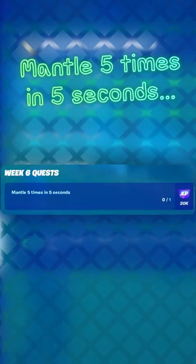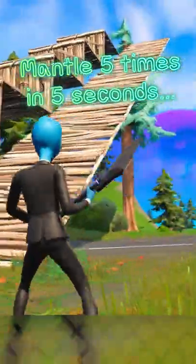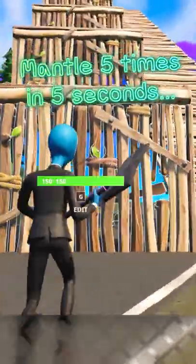The Week 6 Season Quest came with a real head-scratcher of mantling five times in five seconds. After trying a bunch of different things, I finally decided to build myself a staircase out of walls and floors in this type of manner. I made a ramp next to it so that I could build it all the way up without continuously falling down. And all you have to do is mantle all the way up your set of stairs to complete that quest.